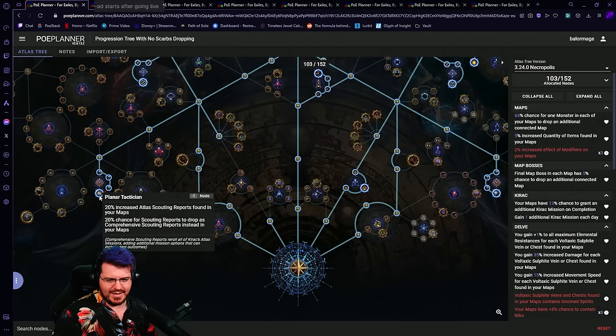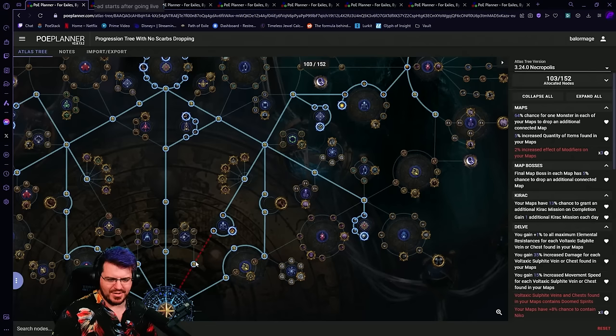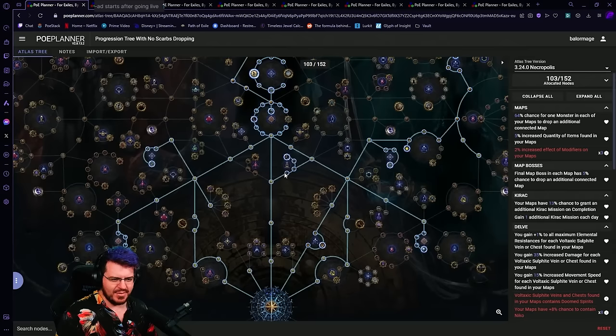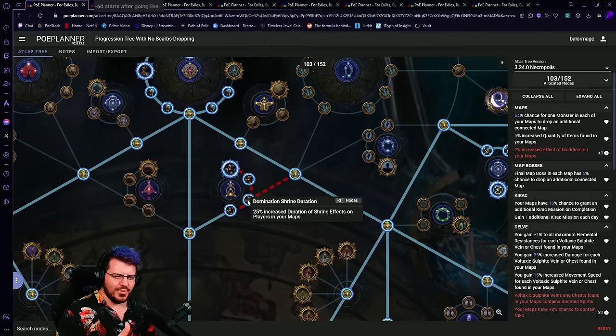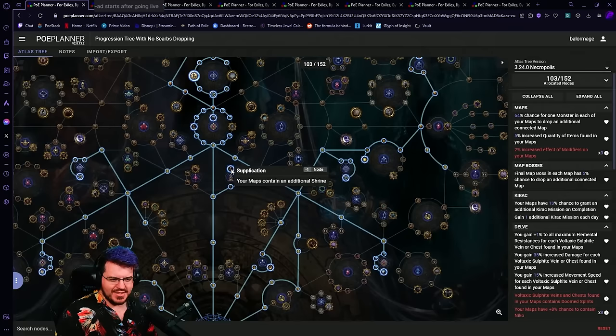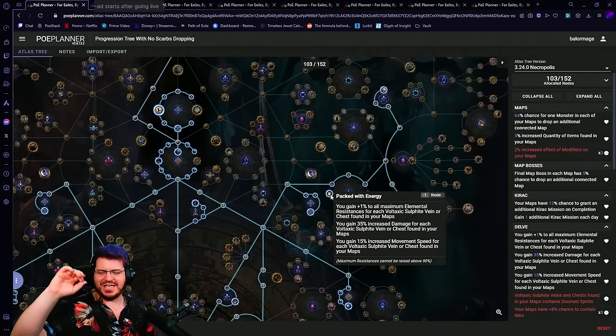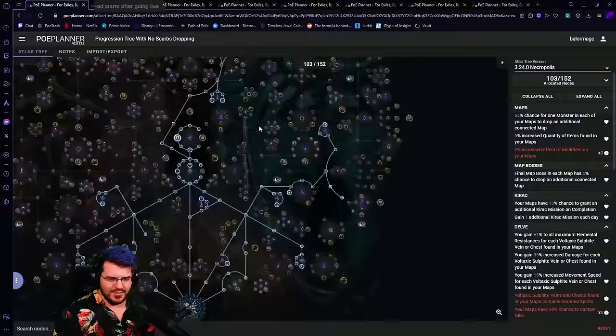If doomed spirits end up being trash, just don't take that node — we still need to travel here, we still need those 8% chances anyway, so it'll just be one point off. Next I jump down here, grab these three for a lot more chance, and then grab these to cap it. That's it — that's 100% chance. You will have sulfite veins in every single map from then on. Then I'll start filling out these ones over here to grab more connected maps and the Kirac wheel, and fill out every other connected map node I can find on the entire tree.